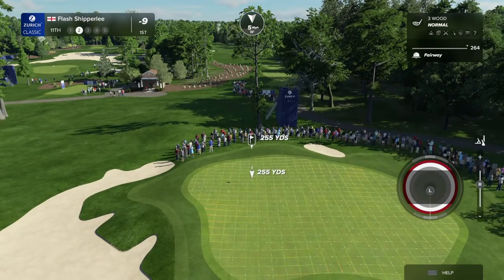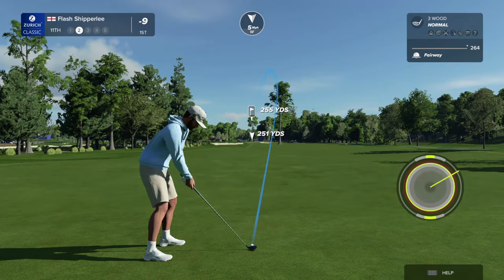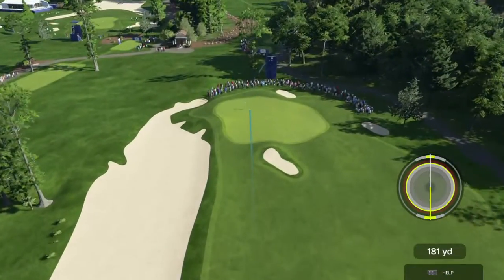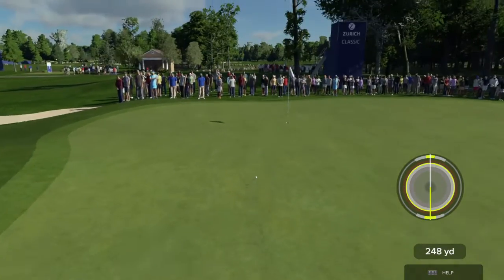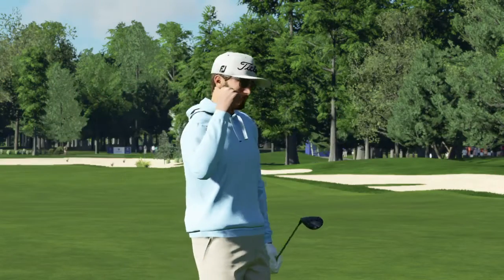Do you draw it around the tree, do you hit a fade? No easy task for any of these players. The green sits above the player just a little bit and has a lot of movement on it — and he's holed it! What a shot, absolutely!